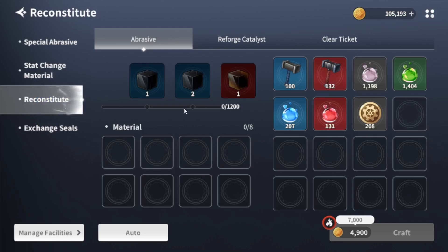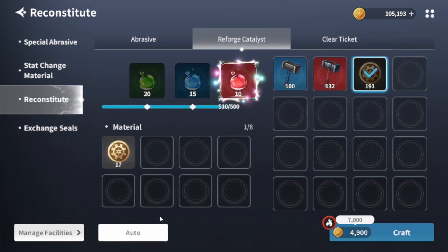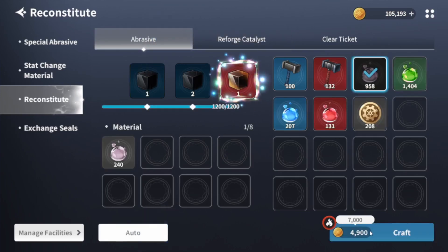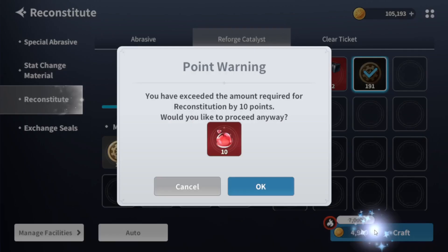The Reconstitute allows you to take smaller items and turn them into braces, Reforged, Godless, and Clear Tickets. I already did the Clear Tickets — you only get two a week, which is unfortunate. If they increased the amount of resources needed but removed the cap, that would be great.